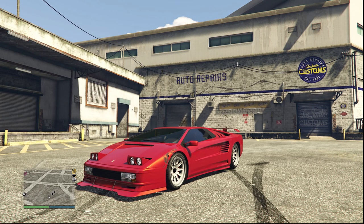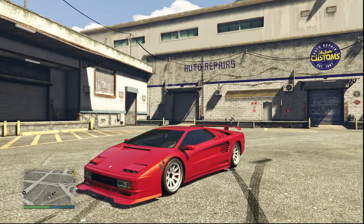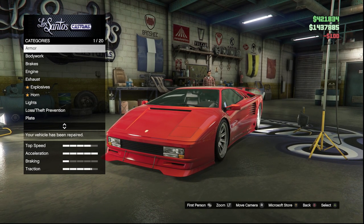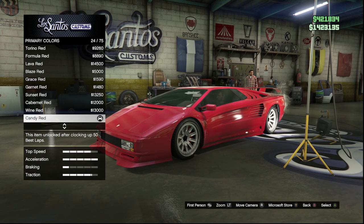Starting off today's video we have the supercar paint job, which I currently have on my Infernus Classic, but like I said this will go well on any supercar that you own. Under the bright lights at night and under the sun this car looks amazing, and it'll definitely catch the eyes of other players in the game. If you have an Infernus Classic I definitely would recommend putting this on it.